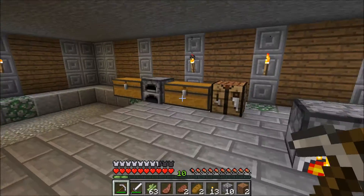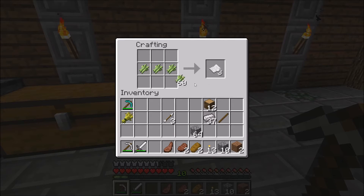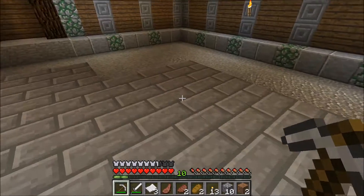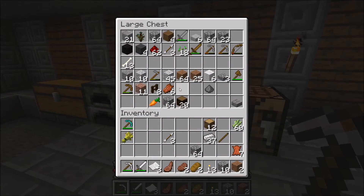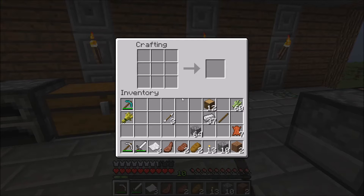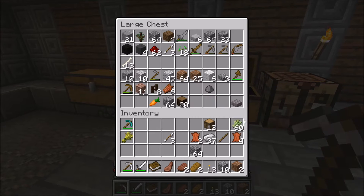Okay, so this stone is smelting up nicely. Let's start making the books. So there we go, three pages. Oh no, it's only one piece of paper for a book, and then there's three bits of leather. Is that right? It's one bit of leather and three bits of paper, I think. Yes, okay, there we go. So we only need one book, so actually for the time being that will do.